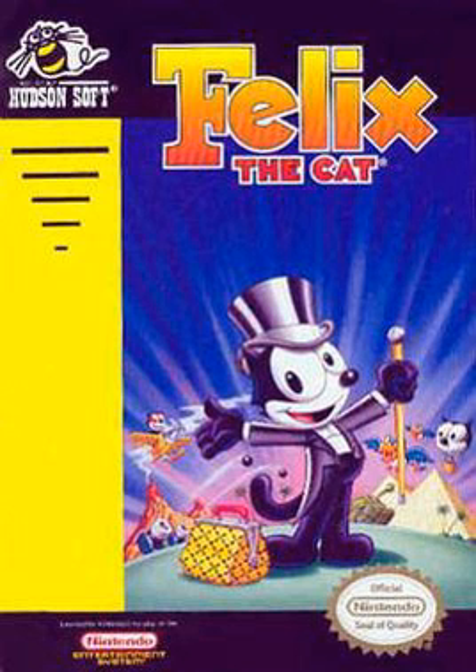Felix the Cat has simple game mechanics. The A button is used to jump — press repeatedly to fly or swim — and the B button is used to attack. The type of attack varies depending on the magic level. When Felix falls into a bottomless pit, runs out of time, or loses all his health, he loses a life. Scattered items replenish health and magic.